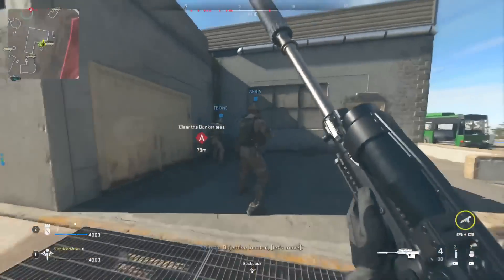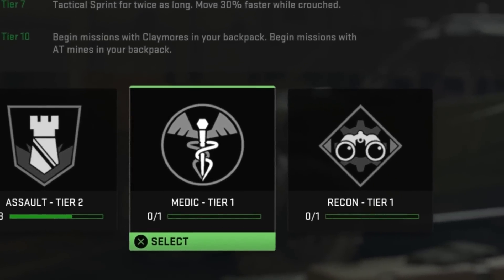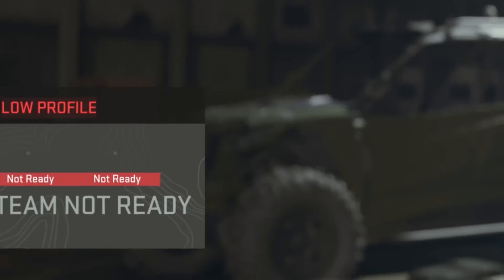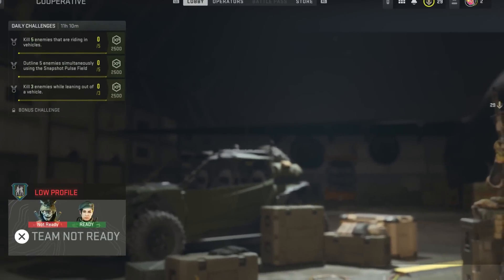What you need to do next is select whichever map you want, then you want to select medic. Medic is very important because that will make you get 100,000 XP per hour. If you do not select medic, this won't work as well. After you're done selecting medic, load up into the game.